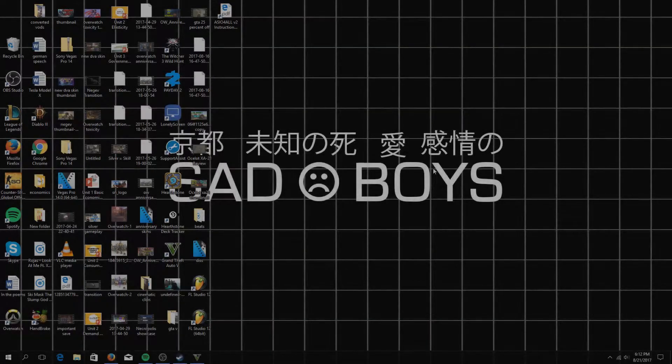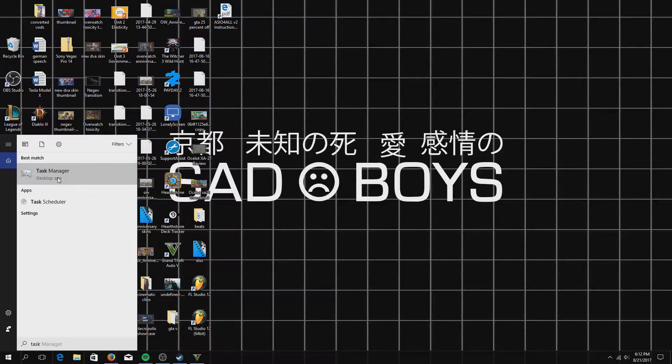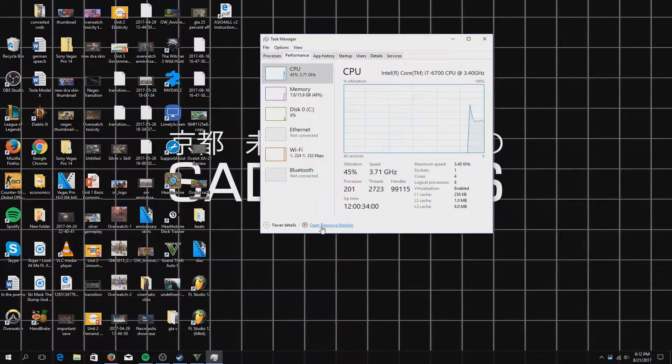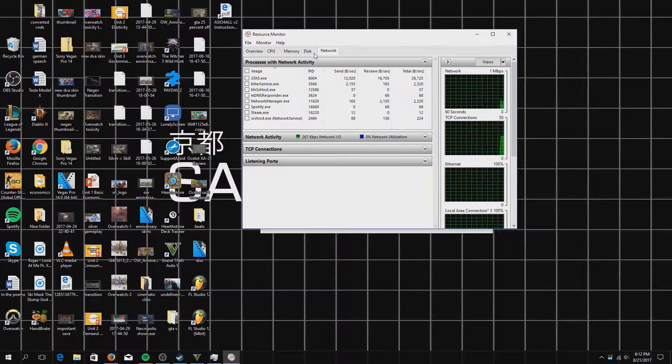Once you've alt-tabbed out you should be on your desktop. Open up Task Manager — just go to your search bar, type 'task', search Task Manager and it'll come up. It'll bring up your processes. Go to Performance, then open Resource Monitor, and go to the Network tab.